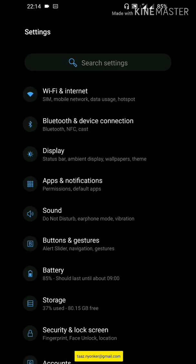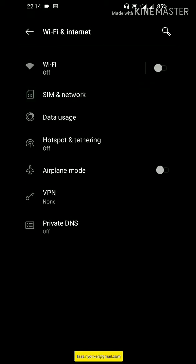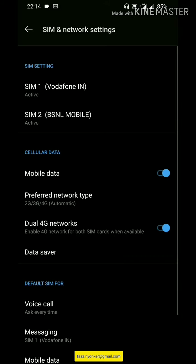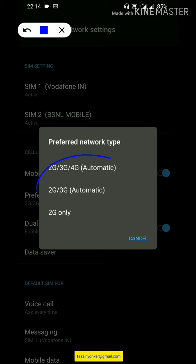In other phones, what happens is you go to Settings, then WiFi and Internet, then SIM and Network, and you have a 'Preferred Network Type' option where you can select '3G only'. But this option is not available in the OnePlus 6.